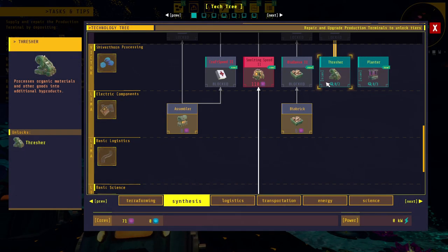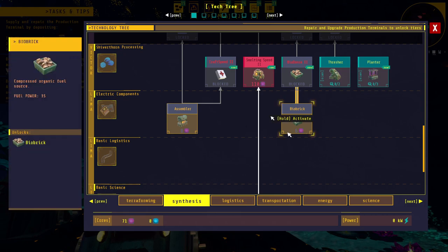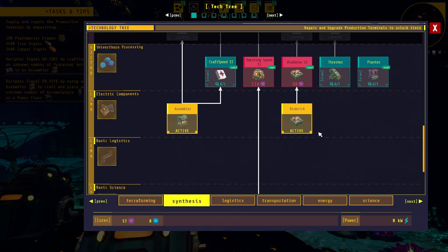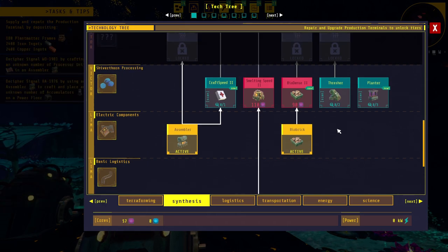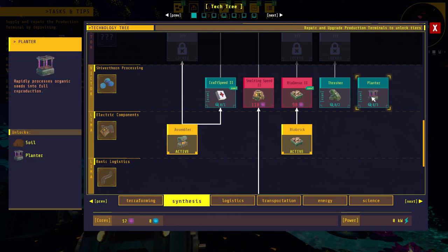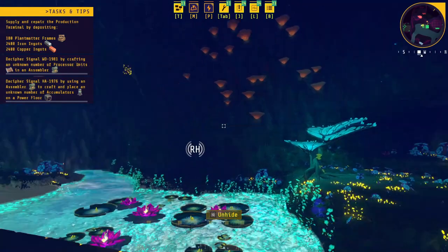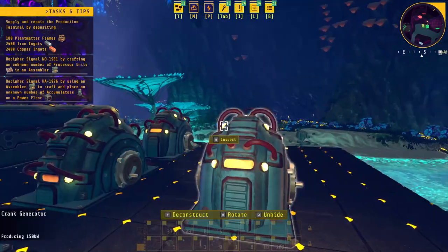I decided what we're going to do is go ahead and unlock the assembler and the biobrick because I'm going to need fuel. I did do a test with the drill and the smelter — they can't actually get powered by these things, at least not these ones. I imagine there's going to be an upgraded variation eventually. There's the thresher and the planter — I have to find these and I have a feeling they're going to be over at that one over there.